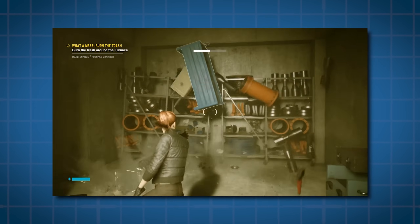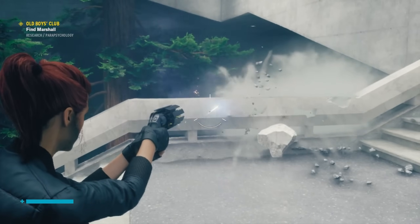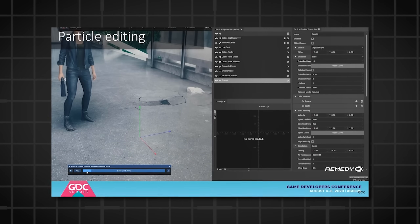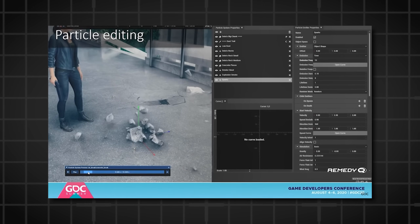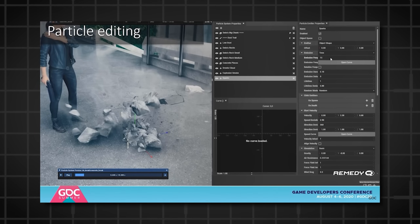This kind of nuanced destruction isn't just aesthetically pleasing — it means every destructive act in Control is distinct and unique. If they want to change how large the debris is, they can do so immediately without the time-consuming need to create new pre-rendered animations.